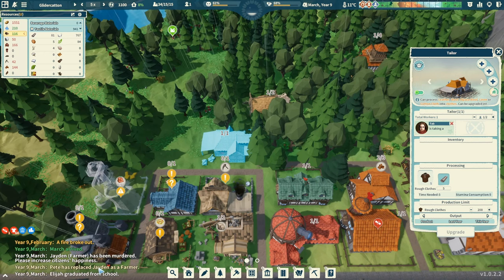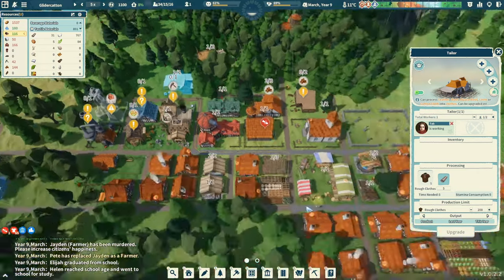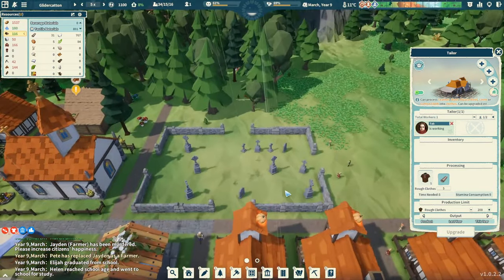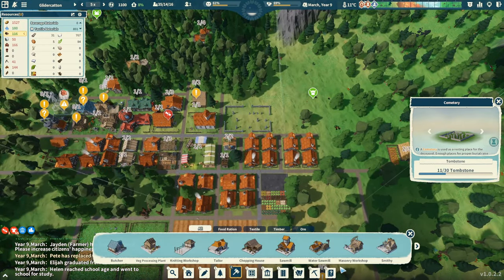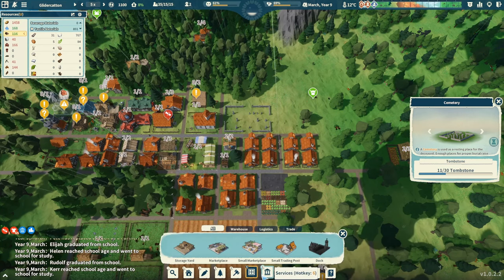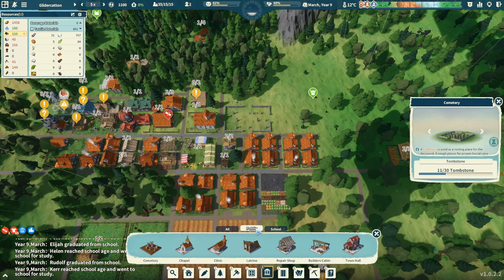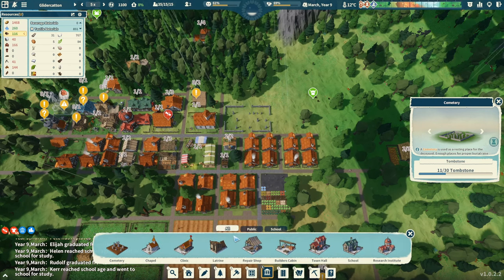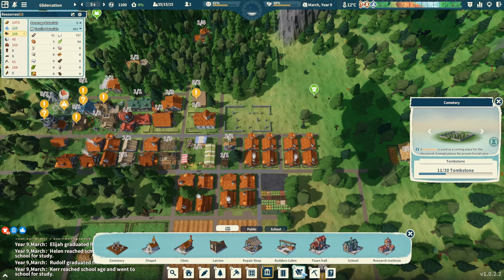Someone else died — oh my gosh, Jaden the farmer has been murdered! Oh my goodness, that's really not good. Look at our graveyard — it's filling up. Let's do services. Where would that be — law and order, public? Do I have to unlock that? Let's look at the tech tree — I think I've got a point to spend. Livability — police station, there it is. We're going to have to do it. Activate!